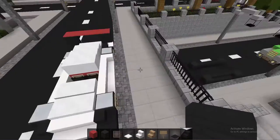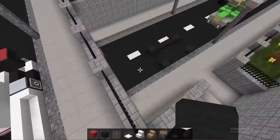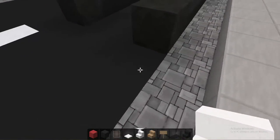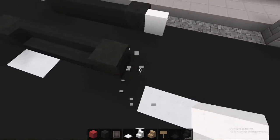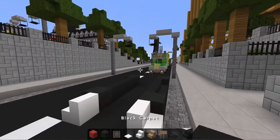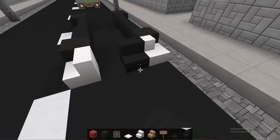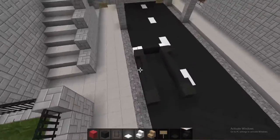Now what you want to do is grab course stairs right here. You want to put one course stair right here. By the way, this map is, I think, Futuristic City — it's a pretty epic map, I'll put it in the description below if you want to check it out. Then put these blocks right here as well, and on the back side you want to do the same.